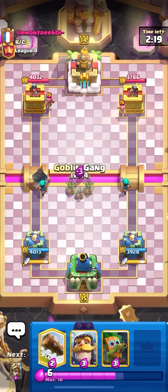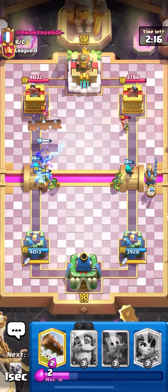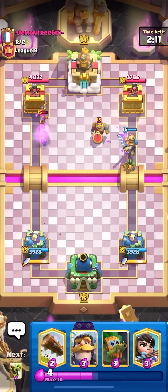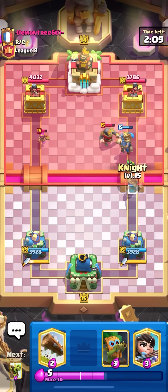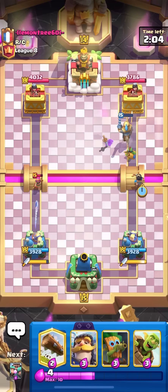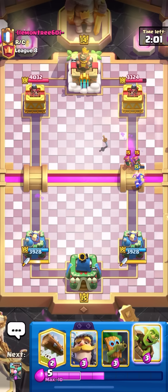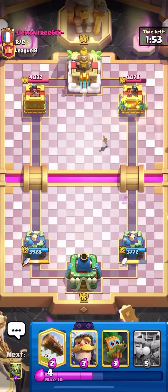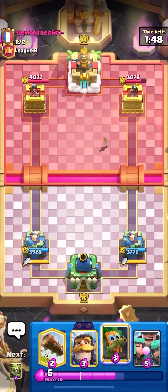Going for goblin gang in the middle — he'll probably have to log on the left and that means I can prince on the right. Going to hold off on dark prince for now. Going to princess at the bridge right now, being super aggressive. The reason is if I keep baiting out cards, he's playing expo so he's never going to be able to expo in single elixir. I only have to worry about single elixir expos — the starting double I can tank forever or kill the expo in a heartbeat. Rascals are really good, I just have to bait out a log on something else.